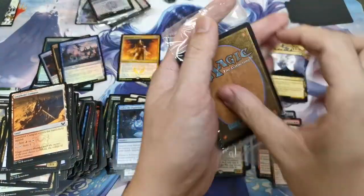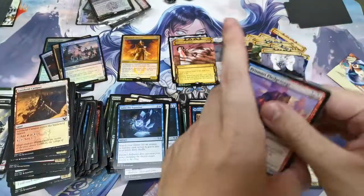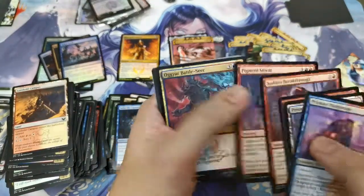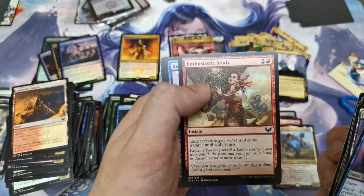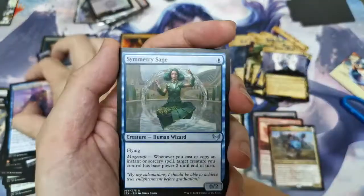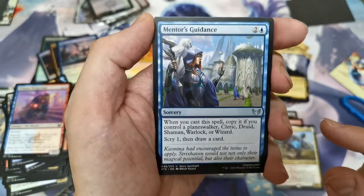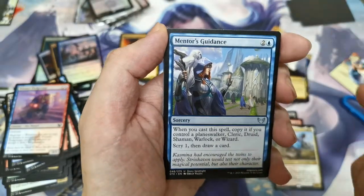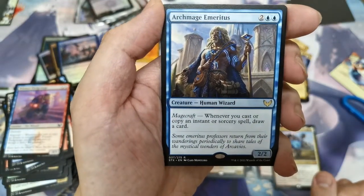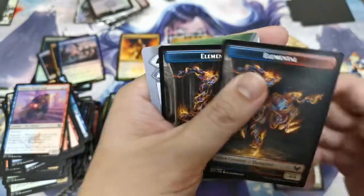Last pack for all five pre-release kits from the different colleges: Prismari Fetchmage, Prismari Campus, Summoning Shaman, Sudden Breakthrough, Storm Kiln Artist, Enthusiastic Study, Bifurcate, Symmetry Sage — First Uncommon — Prismari Apprentice, Mentor's Guidance, Kasmina, and we have Archmage Emeritus — Magecraft: whenever you cast or copy an instant or sorcery, draw a card. And Elemental.